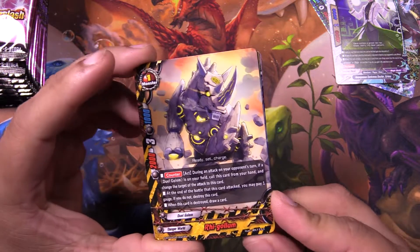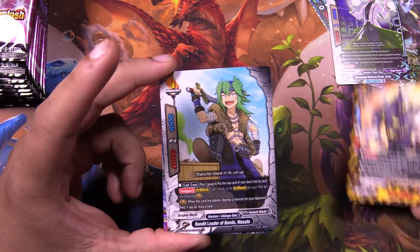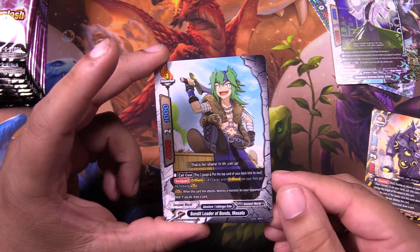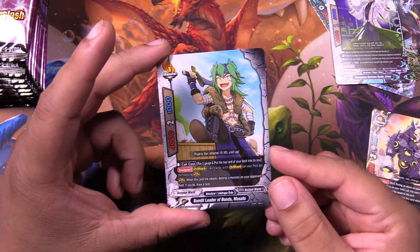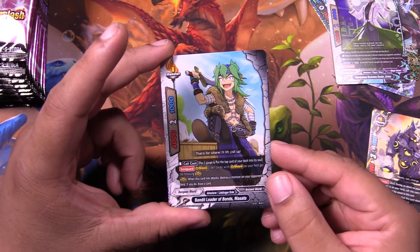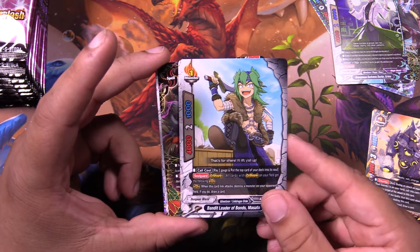We got more draw engine for dual golems. Hey, look — it's a Masato that allows you to draw cards. Great for size ones. Crapped for size three. Meh. In adventures. Who knows?